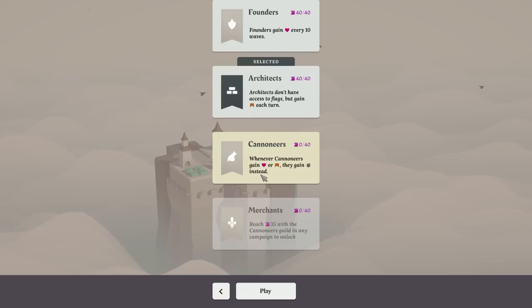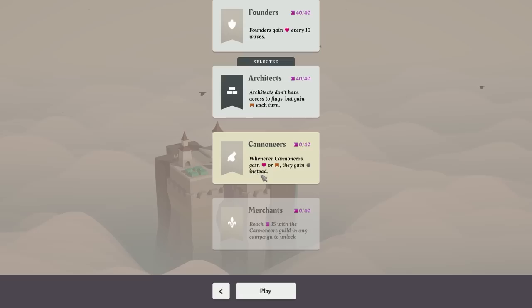These are just the other factions that I want to play with. Whenever cannoneers gain hearts or bridges, they gain bombs instead — that's scary. I have no idea how that's going to go. But clearly if I want to unlock new things, I've got to go to the Arboretum, so I guess we'll do that next time. But for now, thank you all so much for watching and I'll see you next time.